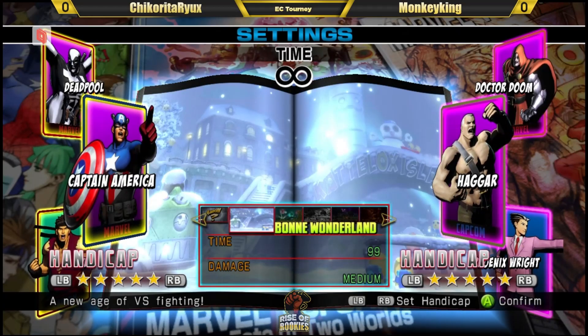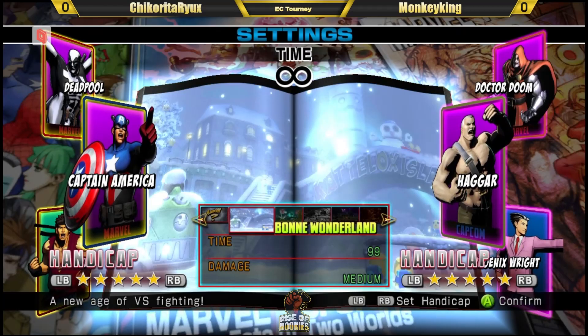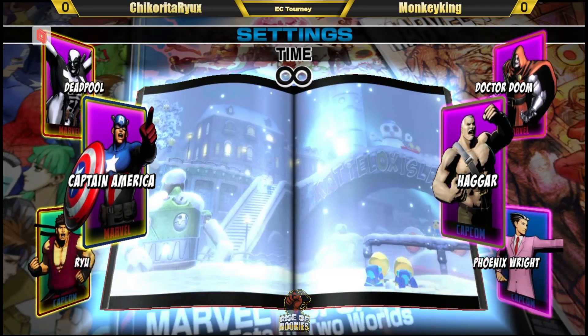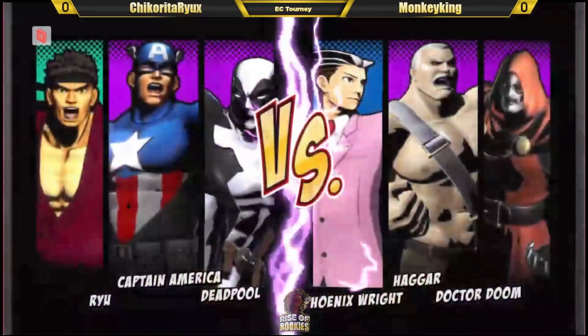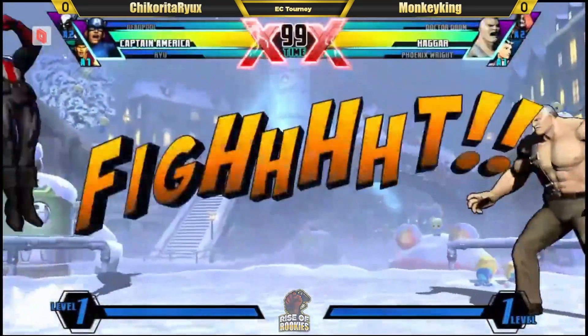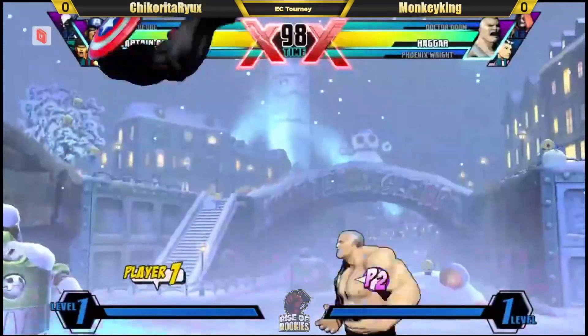We got Hager and Captain America — two characters who like to swing. So this is going to be an interesting 99 seconds. They should both just let it rip here, prove their dominance. Who has the better DP? Let's find out. Face off — Hager backing up showing respect. Both of them showing respect here.